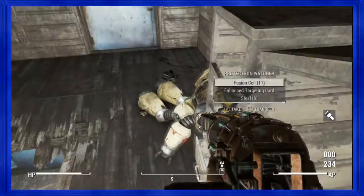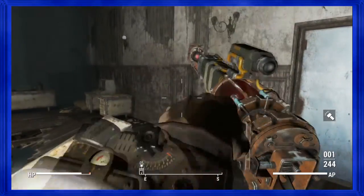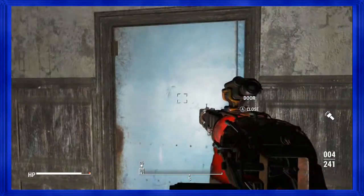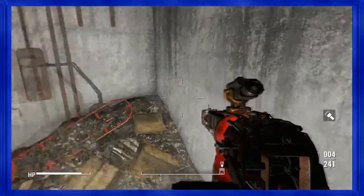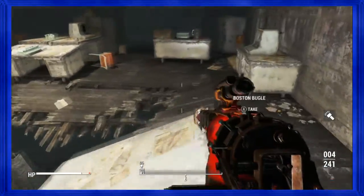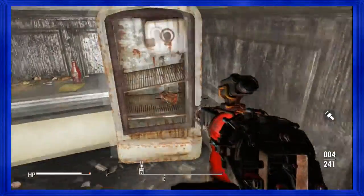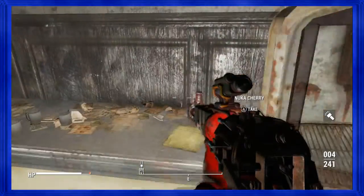The head is actually stronger than the torso on protectrons — the head can take more damage. Torso shots on protectrons are your best bet unless you want to disable their weapons.